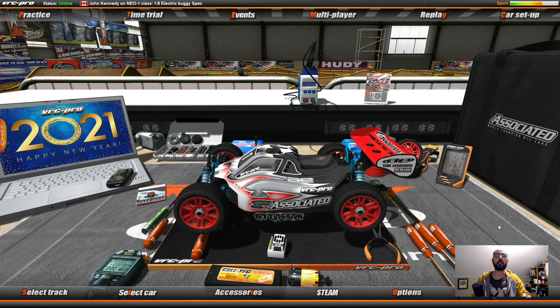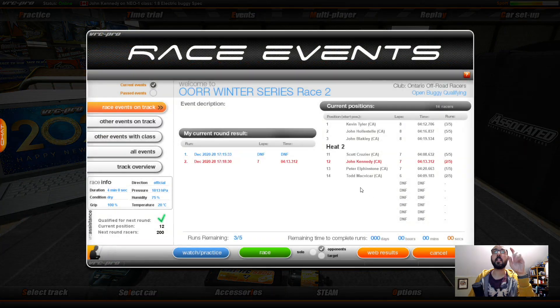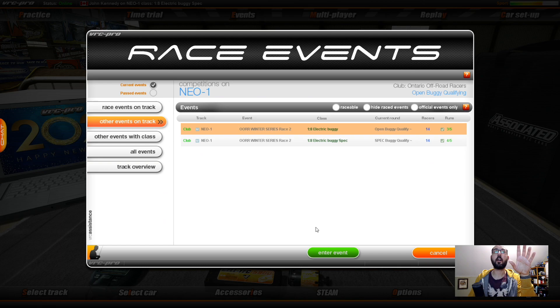Here I am on my pit area in VRC. Now this series is actually going to be a little bit different — in all the other ones I showed previously we were doing spec buggy, and that's what I currently have set up right now. But in the events under VRC Ontario there's two inter-series on each track: a spec buggy class and a modified buggy class. I think I'm going to be focusing on modified buggy because that opens up the full setup sheet — we'll be able to change motors and full setup and try to get the most out of it. And then I'll maybe throw in a couple of comparisons to the default spec.